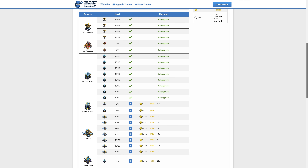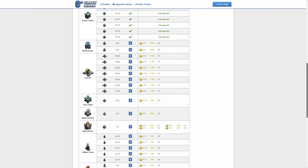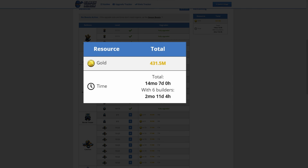Starting off with the Defenses tab — this is where a large amount of the new upgrades are. The cost to complete all these defense upgrades is 431.5 million gold, and with six builders it will take 2 months, 11 days and 4 hours.